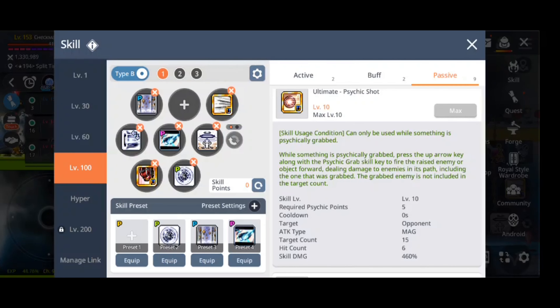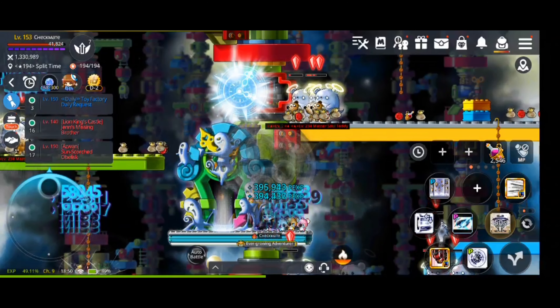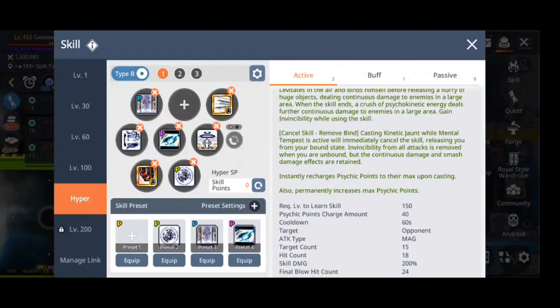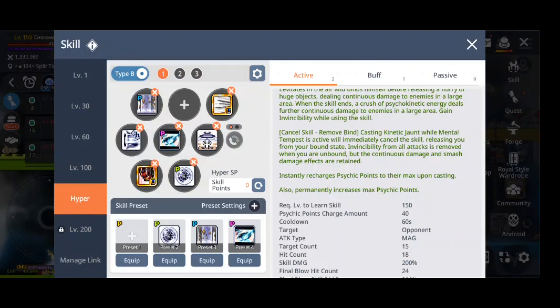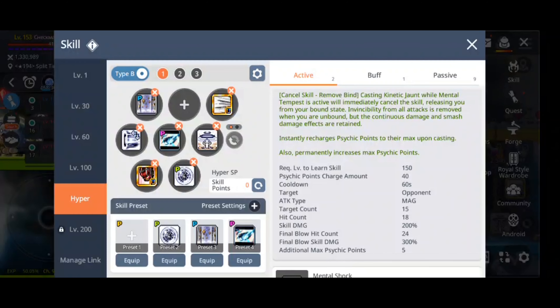BPM is one of the other important skills you will use for DPS. It is an on-off skill which drains your psychic points when you use it, but does not drain your psychic points when you are AFK. Next is Psychic Clutch, which is your main attacking skill and is also used to regenerate your psychic points.